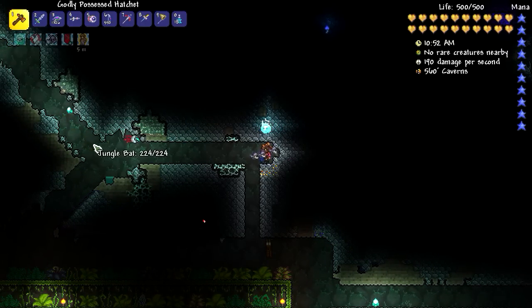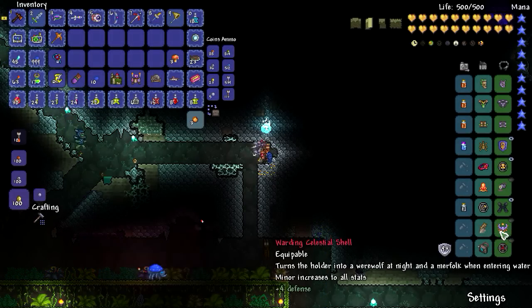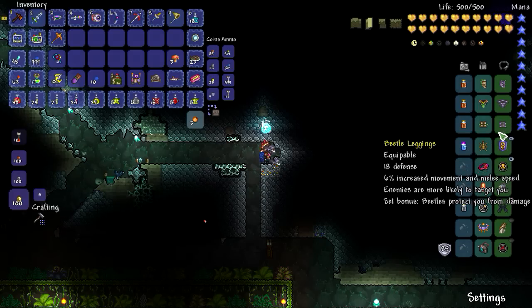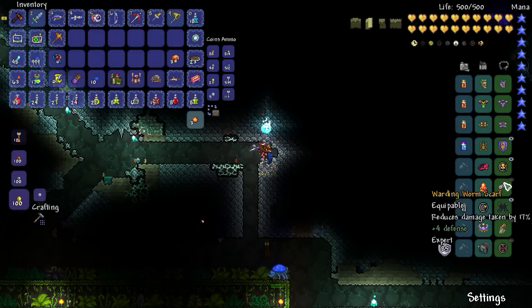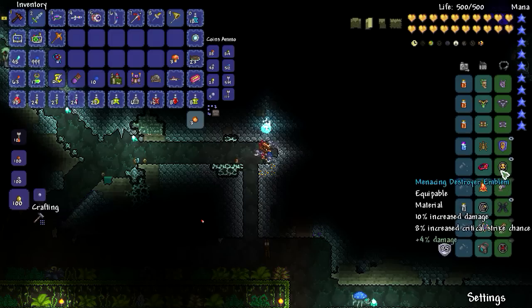Let's take a look at my loadout. Because I'm using the flying saucer mount, I don't have a need for my lightning boots or my wings, so I can swap those out now, since the flying saucer is faster than those items. The armor is still the beetle set. I have the tiki set, which we'll be using for the summons to make them as strong as possible. For accessories, I have the ankh shield, menacing destroyer emblem, warding worm scarf, warding master ninja gear, and I'll be using the warding celestial shell and the lucky avenger emblem. I've been farming to get another sunstone from the golem so I can use the celestial shell and celestial stone together, but I haven't had another sunstone drop yet.